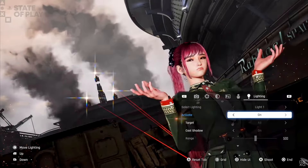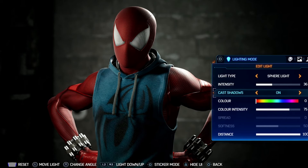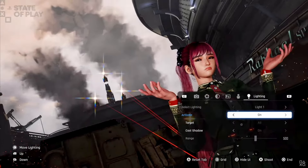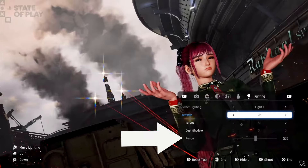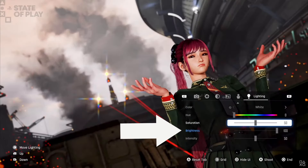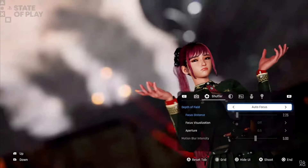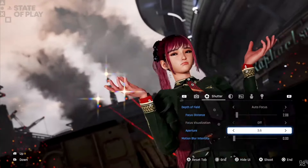We're able to select a light source — we see Light 1 selected. Spider-Man 2's lighting tab had up to three light sources, and that game had a phenomenal photo mode, so I wouldn't be surprised if we can toggle additional light sources here. Further down the tab we see lighting options: target, where we can position the light on specific characters; the ability to cast a shadow; the range of the light; its color, hue, hue saturation, brightness, and intensity. Then the shutter tab gives us depth of field control to toggle on and off, giving the image more pop.